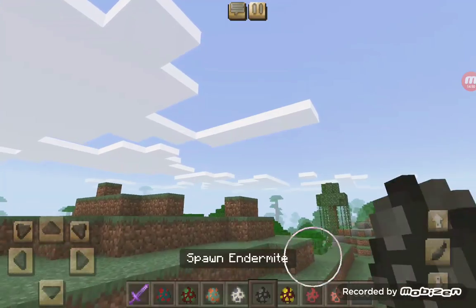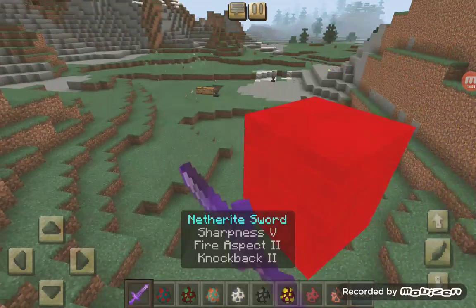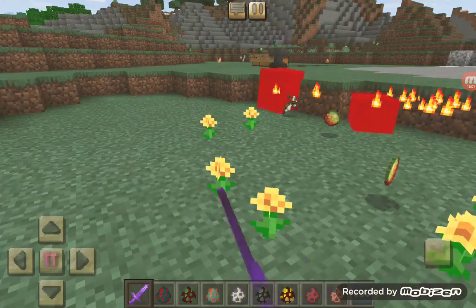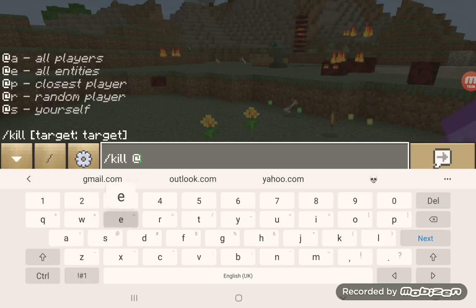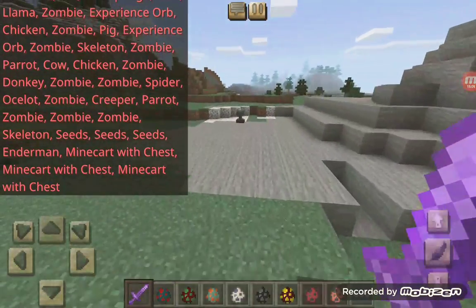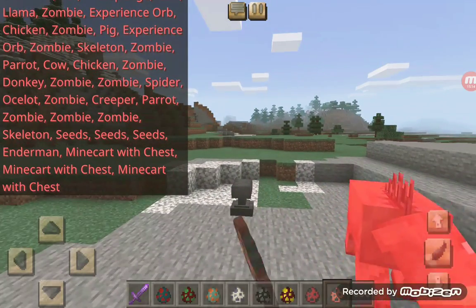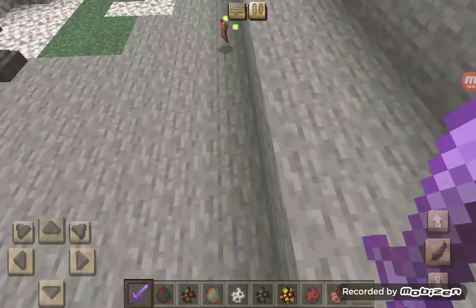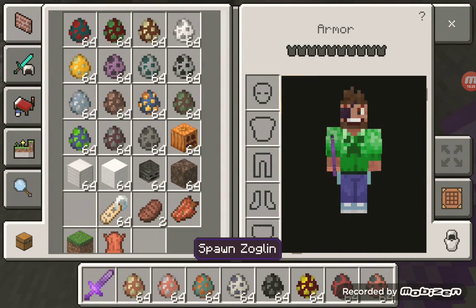We have an endermite and a magma cube — those don't seem to work. We have a strider — no. Hoglin — nope. There are a lot of mobs but now we're getting to the good ones.